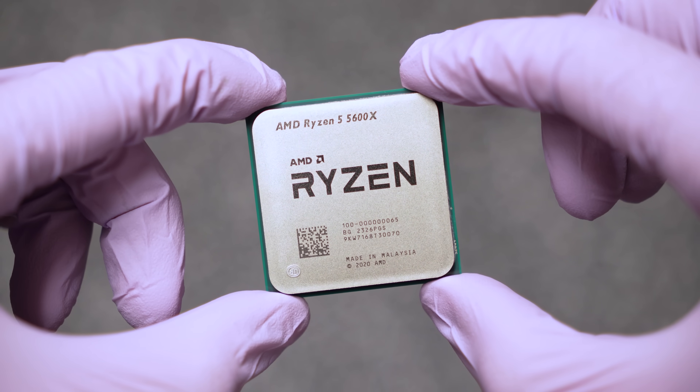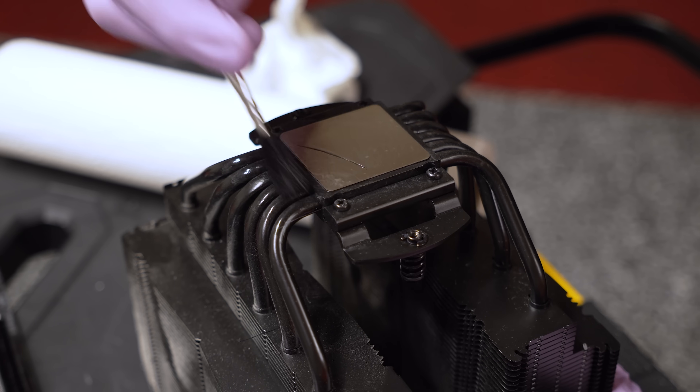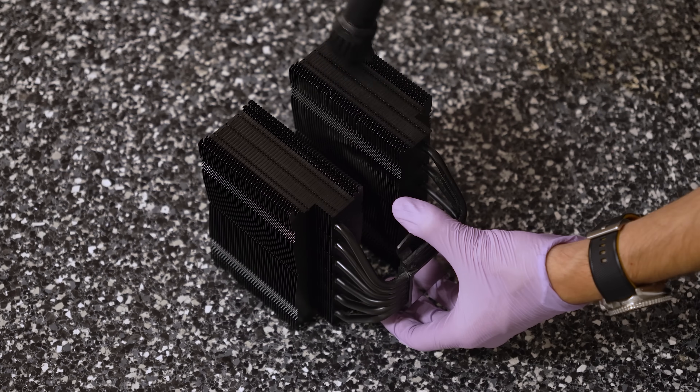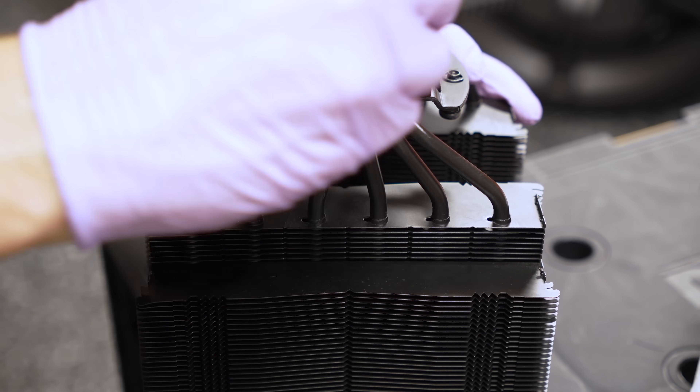After the CPU's been cleaned, we can move on to the cooler. You'll see me using these brushes, as well as this blower — this is not a vacuum, it is simply blowing air out, and this will remove a lot of that surface-level dust. Of course, mixing in isopropyl alcohol to help remove the more stuck-on grime.